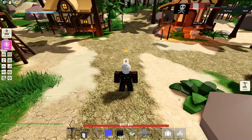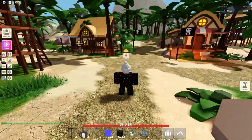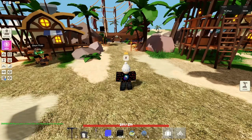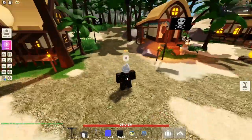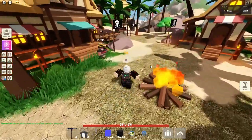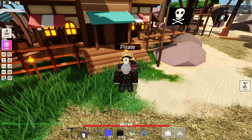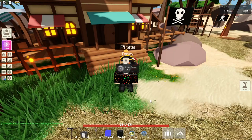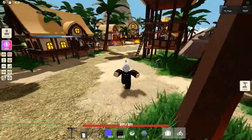Let me show you all the NPCs on Pirate Island. First is Davy the traveling pirate. From spawn, walk all the way up to the little intersection, then turn left and you should see Davy right in front of the fireplace. You can buy treasure maps from him.